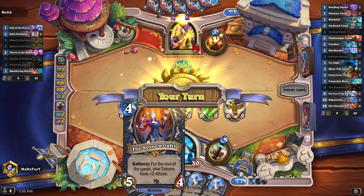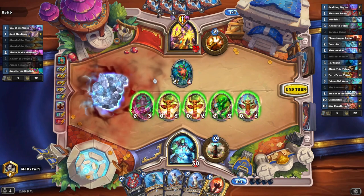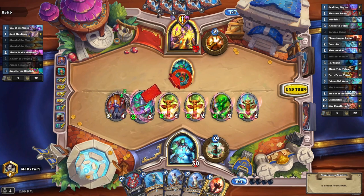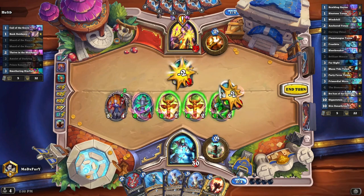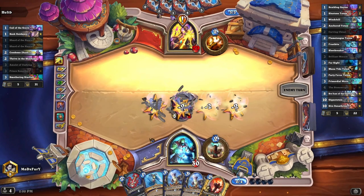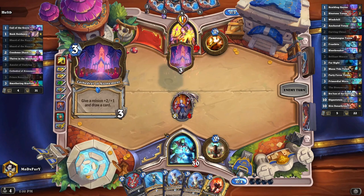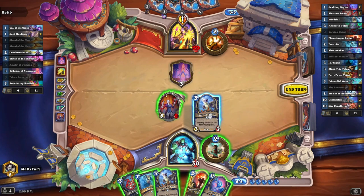Okay, he silenced — it's okay, then we block them again. I want to kill this. Do we kill it? I think we do. I want it to go so I have the chance to summon it again — it's a buffing card, buffing totems. Now we're just gonna buff them again. Maybe I should have traded with the two-health things, but that wasn't a mistake.